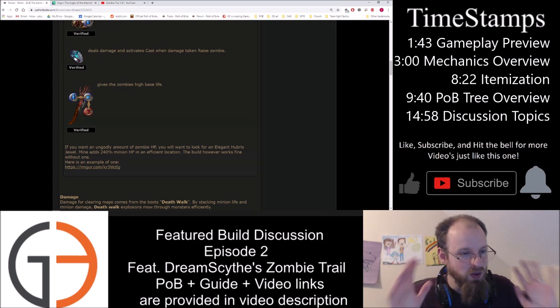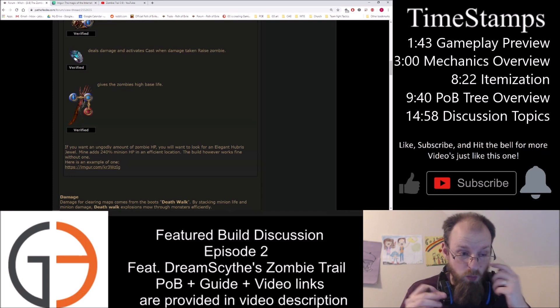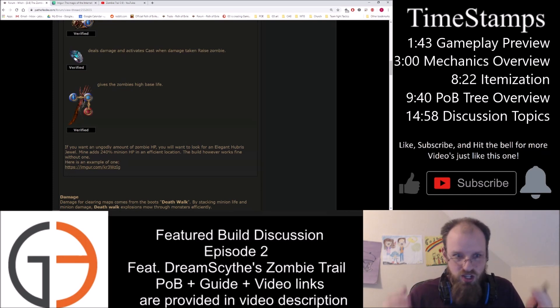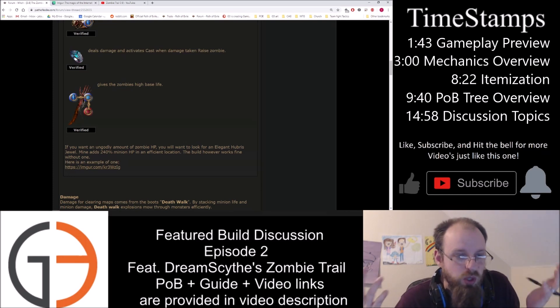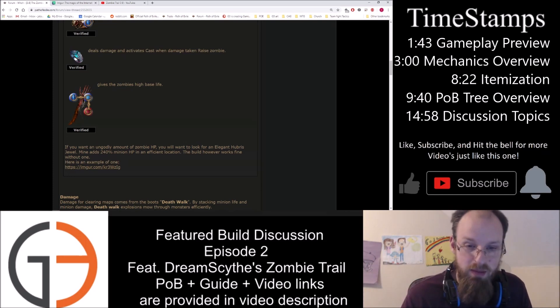There are lots of little nuances here, lots of little things you have to pick up on. This is a build that works in its totality when the whole sum of the parts comes together. Each one of these parts on its own really isn't that spectacular. But when you put them all together, you get Walking Simulator 2.0 — the Zombie Trail.